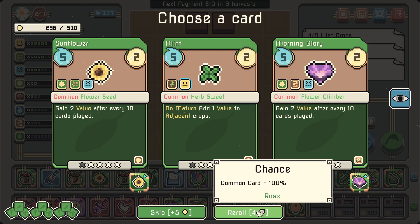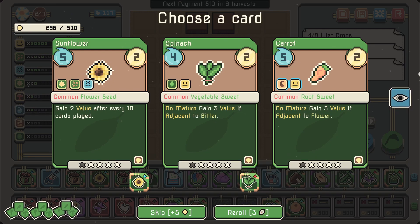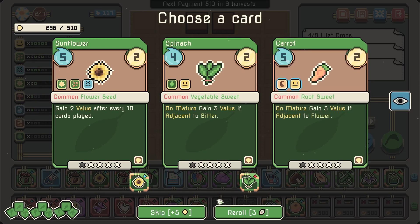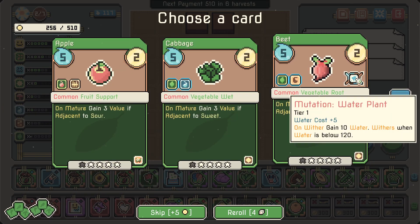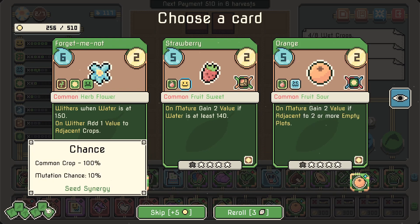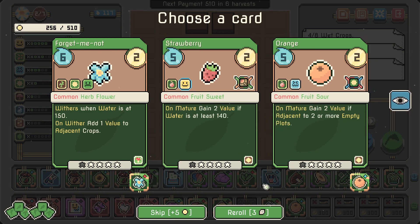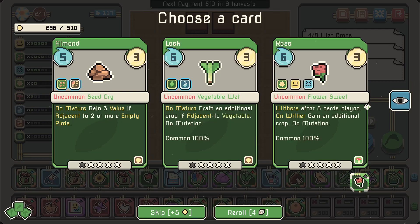Common card: flower, herb, flower, climber, morning glory — not using it. Spinach, sunflower — I'm using sunflower. Those two are so similar. Sunflower is good — it's a seed. Let's upgrade it if we can. 'On wither, gain 10 water — withers when water is below 120.' That's kind of a cool water plant but I don't want it. Gain 2 value for each adjacent flower, or gain 2 value for each adjacent empty plot. I'm going to grab another coffee bean.